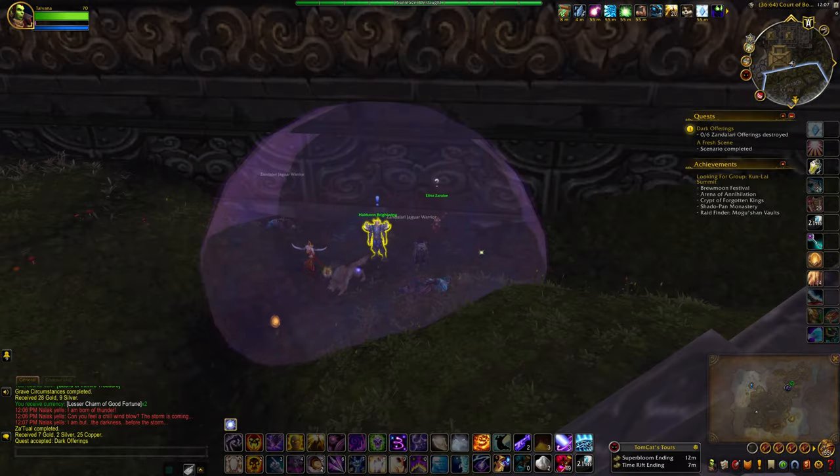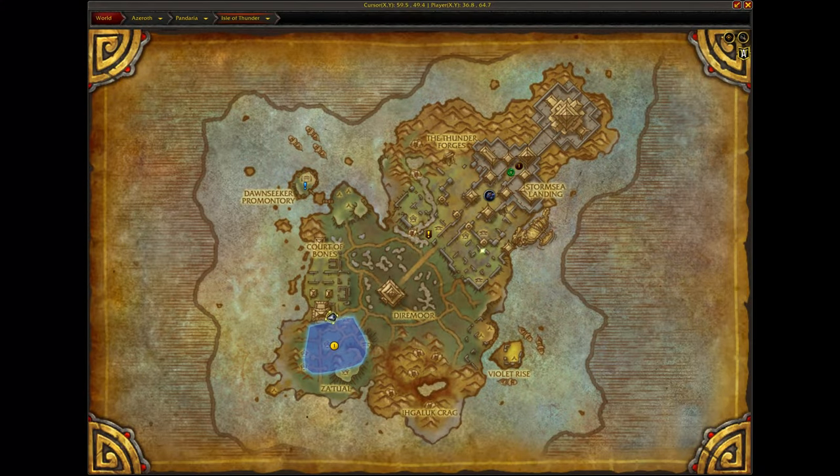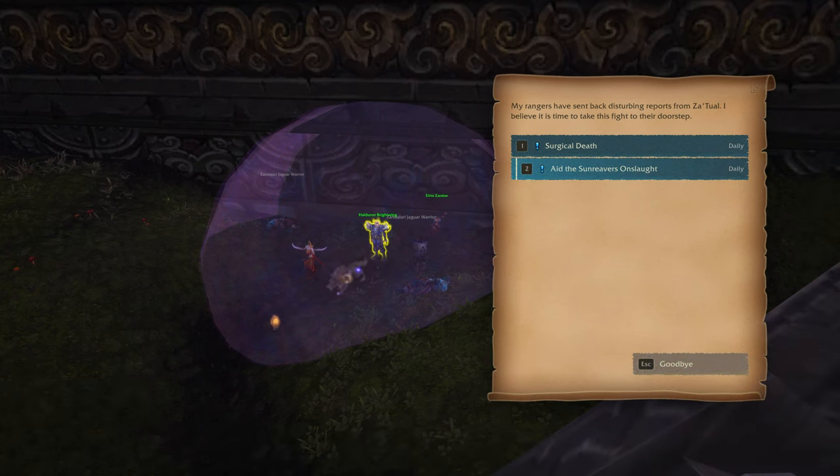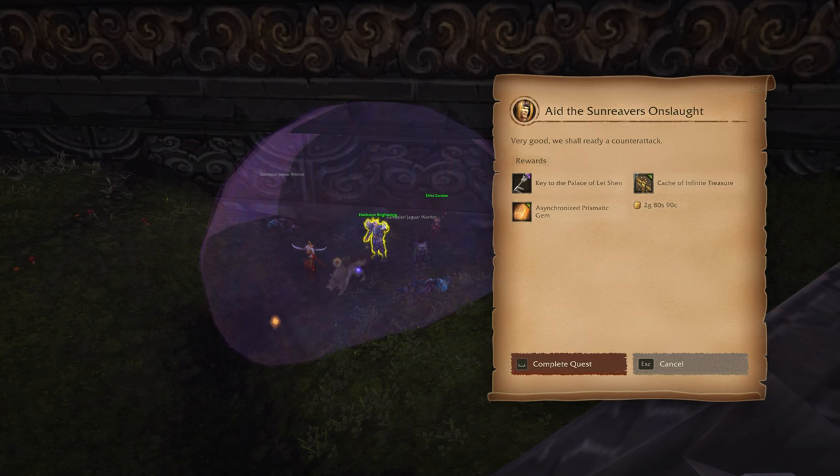If you find that the NPC who normally gives you the key isn't in the camp, he will be in one of the little questing areas. Today he is in this location right here. The quest is 'Aid the Sun Reaver's Onslaught' — that's the one you're looking for. Click through and you'll see the key right there.